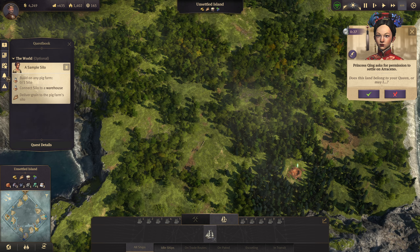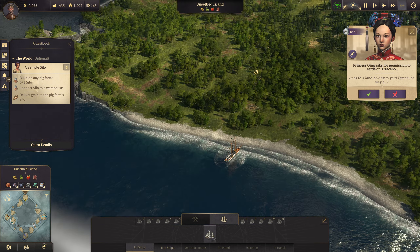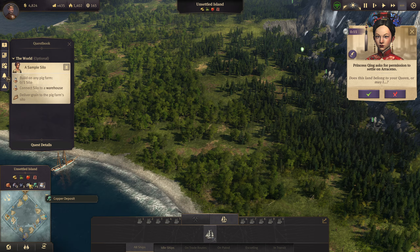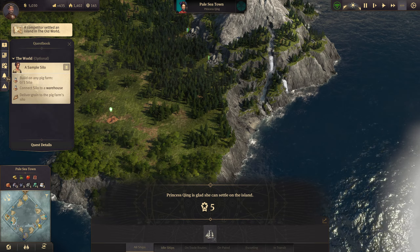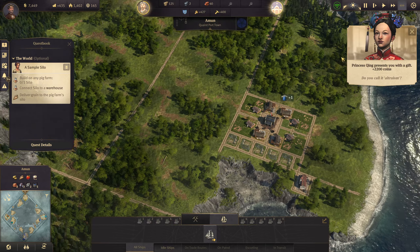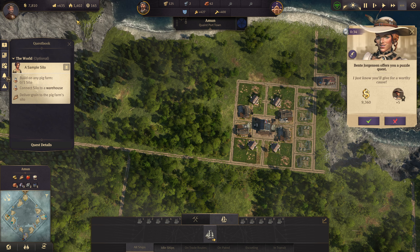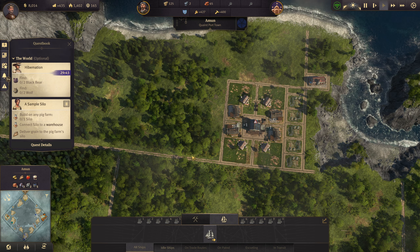I graciously allowed her to settle there. Thank you for the coins — that was actually pretty nice. So I have 1,400 people already — that's not bad. I just need to times that by 500 and then I'll be good. She offers me a puzzle quest — I'll take care of that later. Let's get the schnapps going for now. I'll put the potato farms along here.